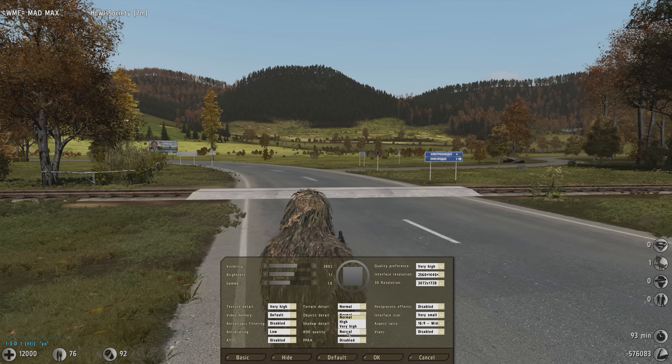HDR quality — set that to normal. PPAA disabled completely. V-Sync — disable that; it just locks the frame rate to your screen refresh rate and it's not very useful at all for DayZ. Post-processing is disabled — it makes a hit on performance and it looks bad.